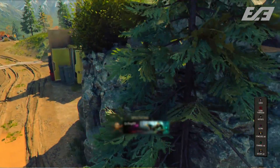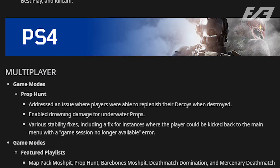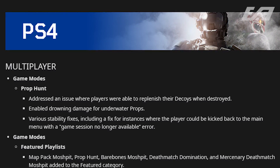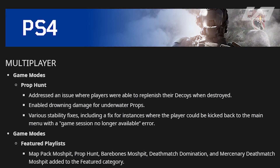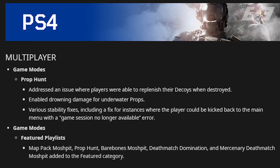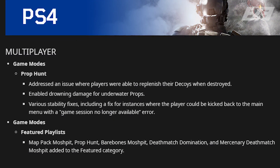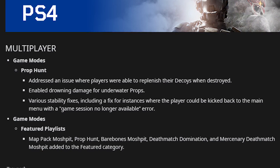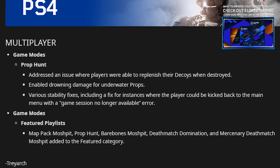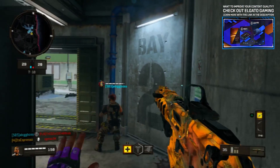Talking Prop Hunt a bit further — there were some adjustments to the mode. An issue was addressed where players were able to replenish their decoys when destroyed, which was a big thing seen on Nuketown. Drowning damage was enabled for underwater props, so you can no longer just sit in the seaweed — there was one spot on Hacienda that was heavily used where people were just chilling in the water and tough to find. There were also various stability fixes, including a fix for instances where players were kicked back to the main menu with a 'game no longer available' error.